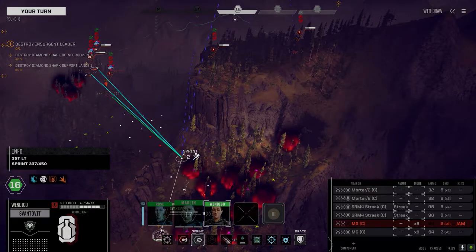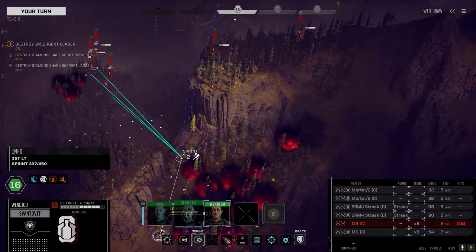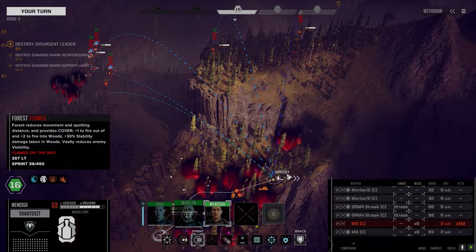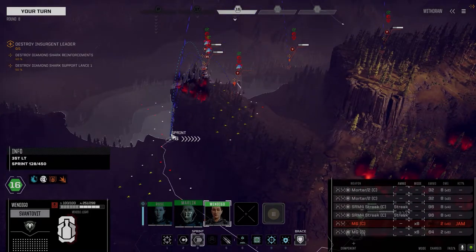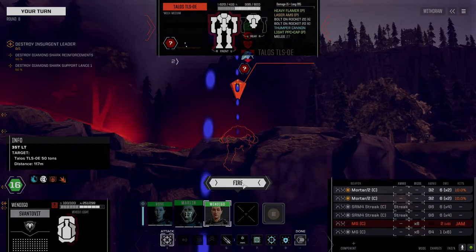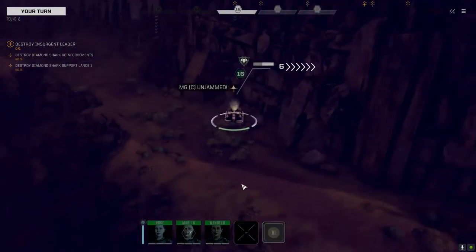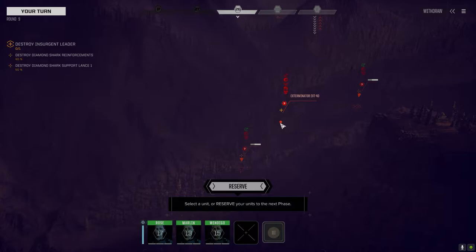Goddamn flames in the way. If I do this, we get a chance at a backshot, but then they're probably just going to kill me. Let's keep them distracted. We've got somebody else back there too — find out who it is in a second. Firing. Exterminator — that's probably the main guy. This is probably his wingmate, and this is probably the support lance.